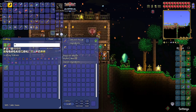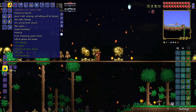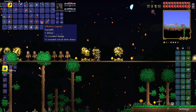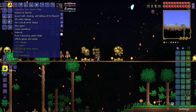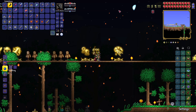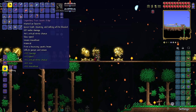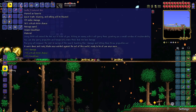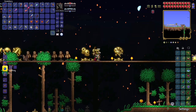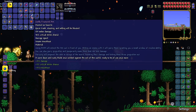Right now we have 96 defense and our weapon does 302 melee damage. If I swap to the new armor, we go to 112 defense but our damage goes down quite a bit. However, the set bonus is very good and I don't think it's gonna matter too much. We'll test out all these new weapons. We've got rod of discord — we'll just do this for now. These older weapons I definitely don't need anymore, at least for now.